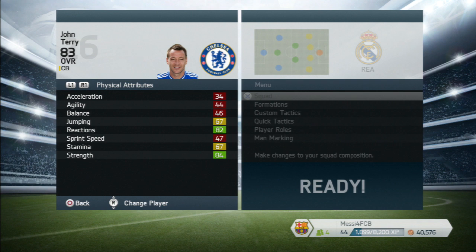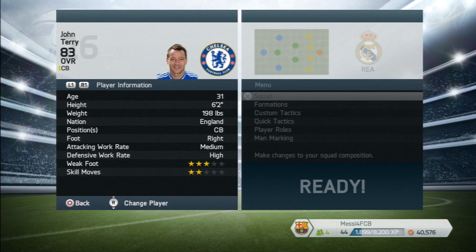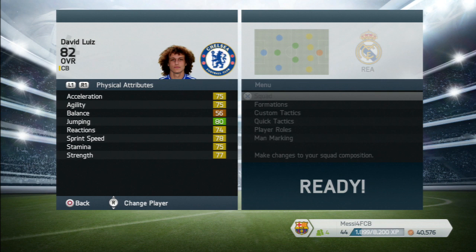Into the center back — you can put John Terry in. As a player he's quite good. He's got 84 strength, 82 reactions, 88 aggression, 83 interceptions, 90 heading accuracy, 83 marking, 83 sliding tackle, and 85 standing tackle. He's 31 years old, six foot two, high defensive and medium attacking — pretty much ideal.